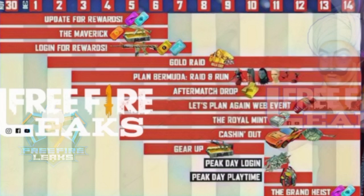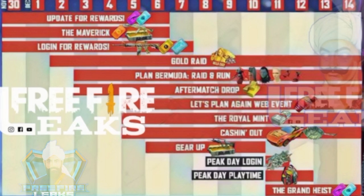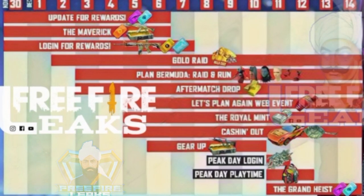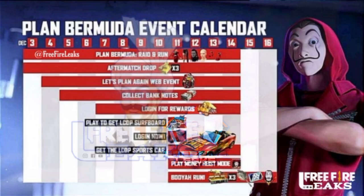We have to enter into the road to access the event. Free rewards are the same for most servers. Here is the loot box, female bundle, parachute, car skin, pan skin, and surfboard skin. I will show you clear pics in this video, so just watch till the end.